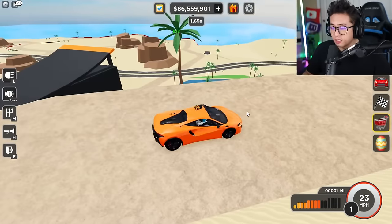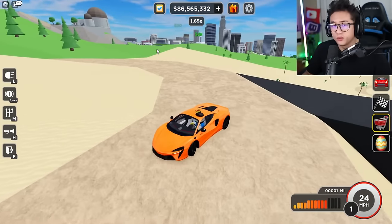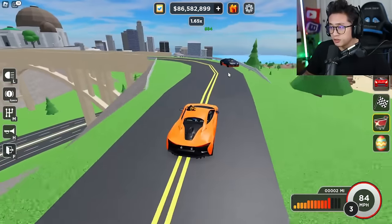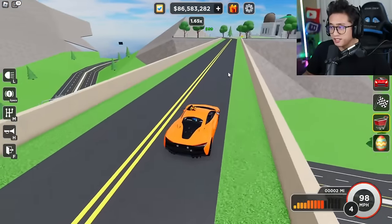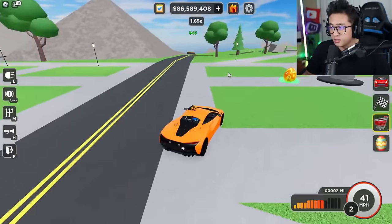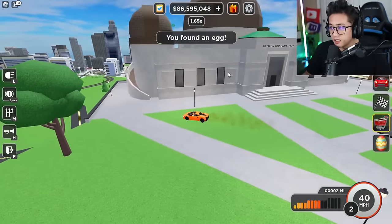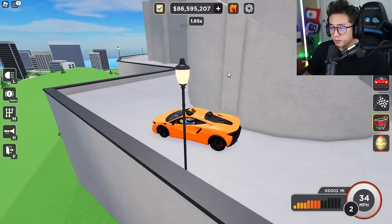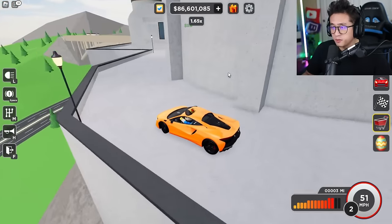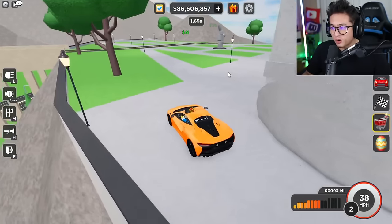Going along the houses — you can see a Bugatti Veyron driving by — and right in front of this statue is another egg, an orange and yellow egg. We can actually drive back behind this building too. It's cool how you can drive your car through here. Going down the hill there are more houses.